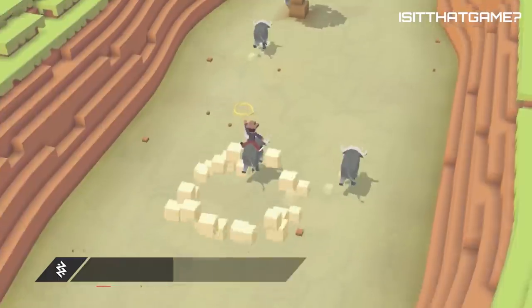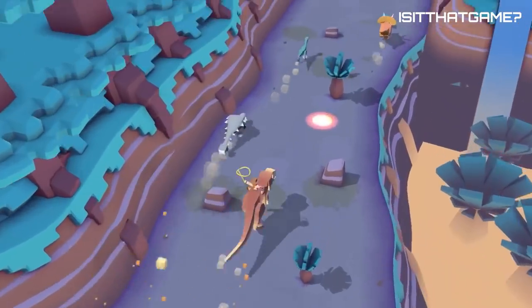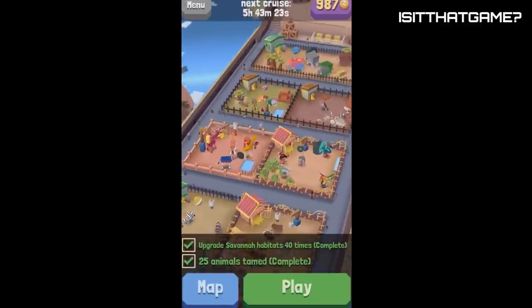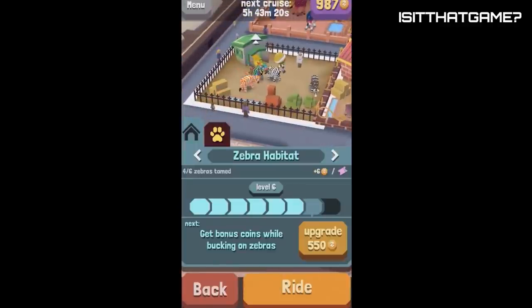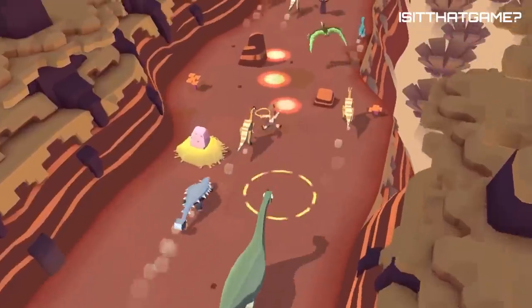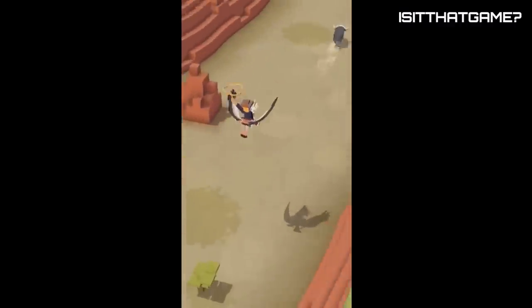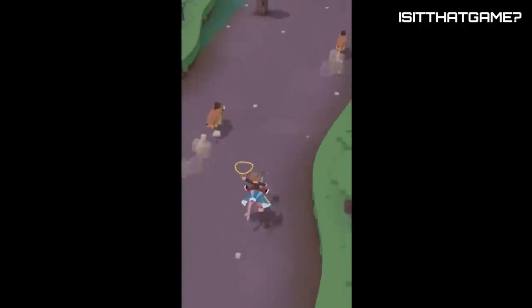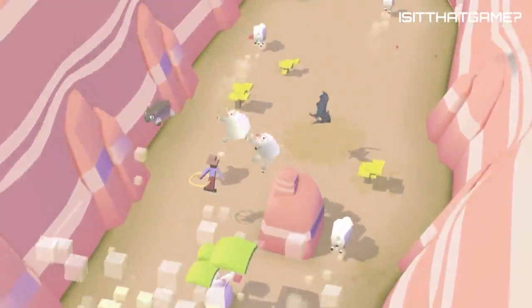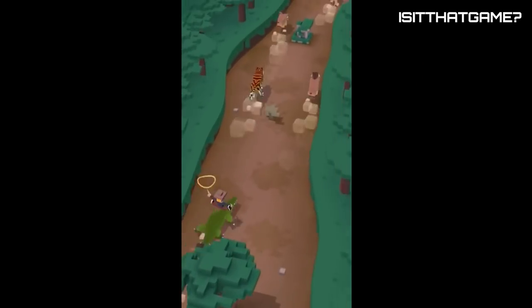Rodeo Stampede. If you don't want to run from zombies and would rather ride on various animals in an endless runner, Rodeo Stampede's Sky Zoo Safari is right up your alley. Sometimes a mobile game doesn't need a deep story, but instead encourages you to lasso a T-Rex while riding an ostrich. Dodge and avoid obstacles with a swipe of your finger, lasso your mark, and invite visitors to look over your zoo full of exotic wild animals and mythical beasts.